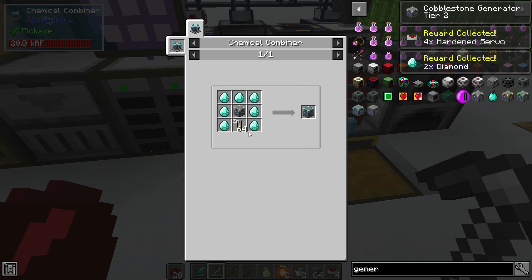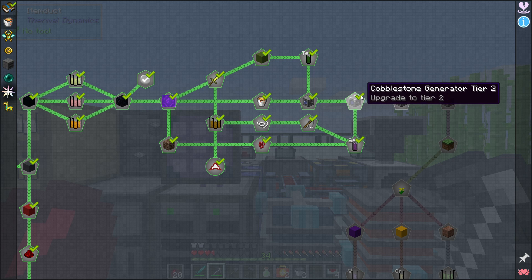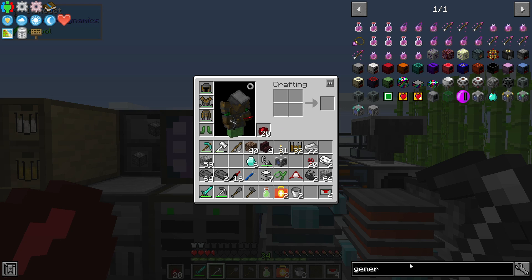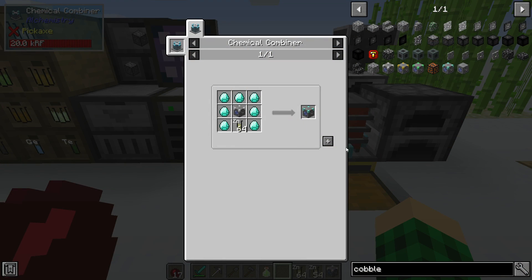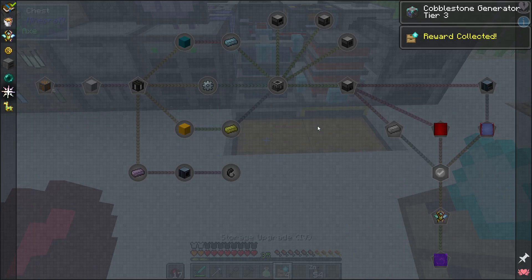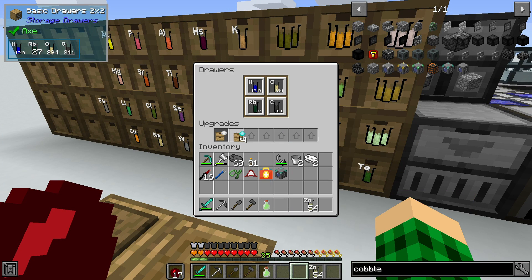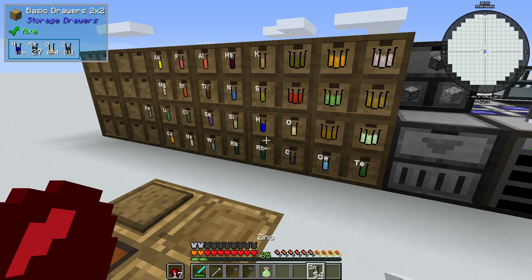After dissolving a bunch of netherrack, we got a stack of zinc and can toss it in with the seven diamonds and the cobblestone generator to get the tier three cobblestone generator. We get four storage upgrades, which is amazing - so we can store even more carbon and stuff. We can add one and remove another to keep things organized on the left. The next cobble gen upgrade requires blaze rods and also thalium. Thalium is gotten by dissolving soul sand - we have 33, so we need to get a bit more soul sand dissolved.